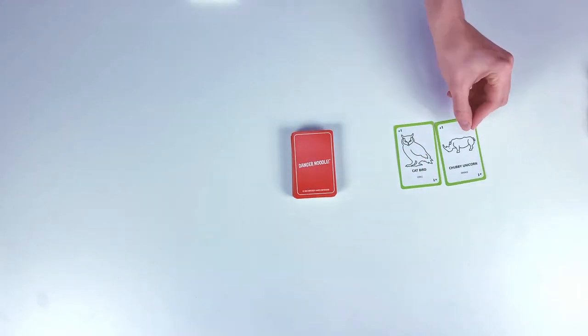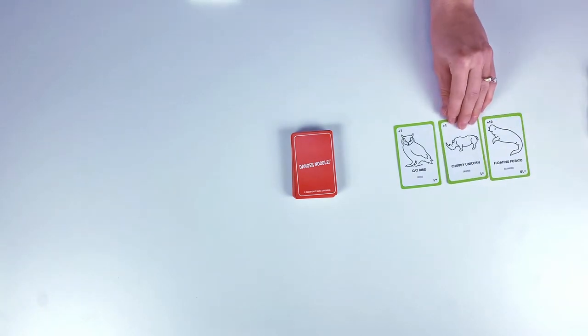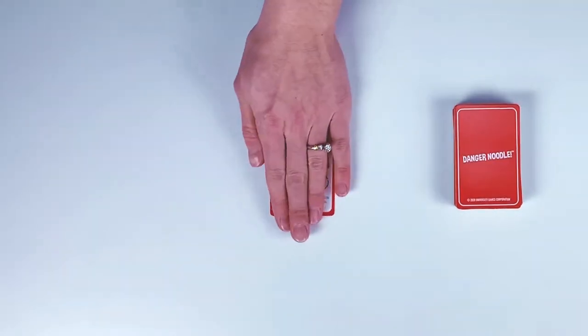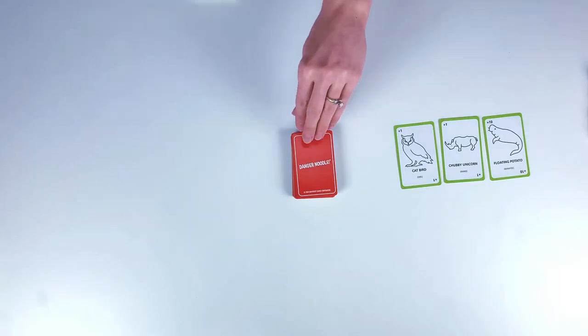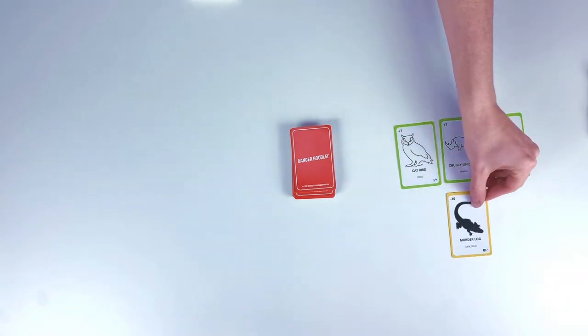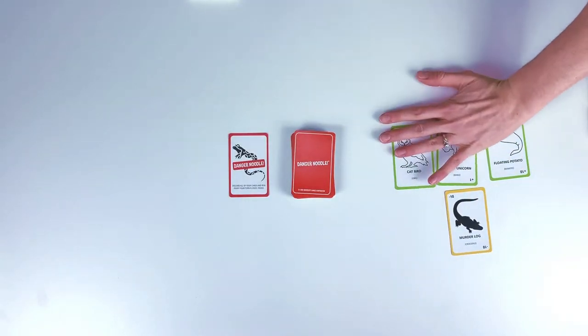Players can draw as many cards as they wish during their turn one at a time, until either they want to stop, they draw a danger noodle card, or they draw a negative value card. If a player draws a danger noodle card, they must discard all of the cards in their hand.